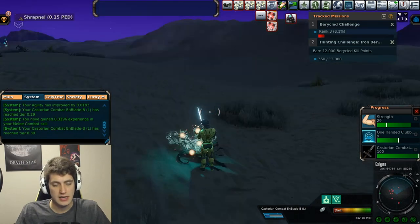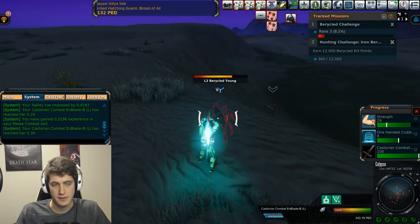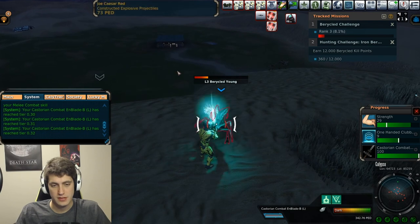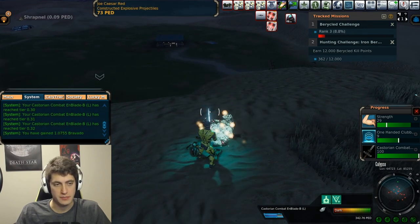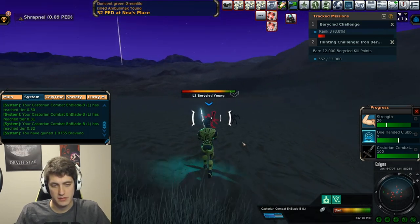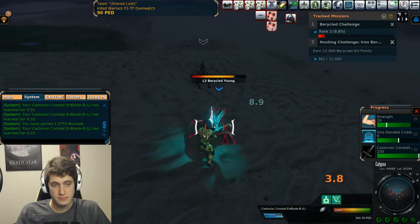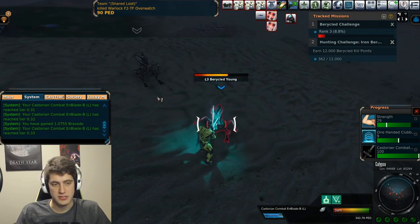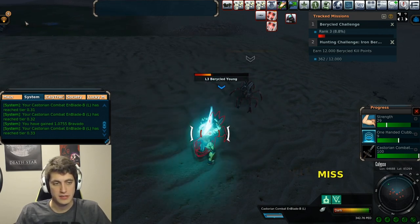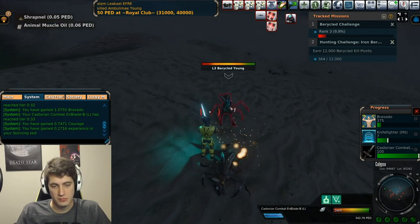One thing to note about this area if you're going to come hunt over here — you can see there's a building down here — there's a reoccurring mission. It looks like somebody already completed it, but what will happen is when you come into this area you'll get a message about the fort being under attack by the Berycled and you have to kill a certain amount of Berycled, as well as pick up about seven or ten of these generator parts laying on the ground over by the grass. I don't remember if you get anything special out of completing it.